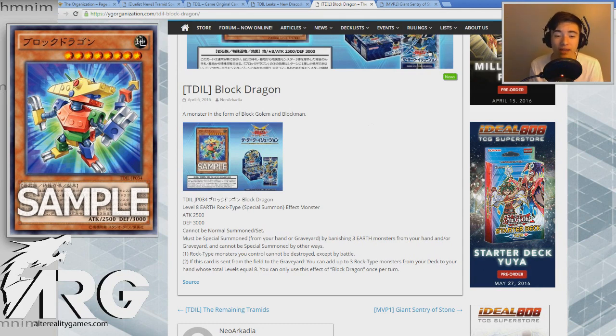So let's get into it. Block Dragon is a Level 8 Earth Rock-type effect monster, 2500 ATK and 3000 DEF. Cannot be normal summoned or set, but must be special summoned from your hand or graveyard by banishing three Earth monsters from your hand or graveyard, and cannot be special summoned by other ways. Rock-type monsters you control cannot be destroyed except by battle, and if this card is sent from the field to the graveyard, you can add up to three Rock-type monsters from your deck to your hand whose total levels equal eight. You can only use Block Dragon's effect once per turn.